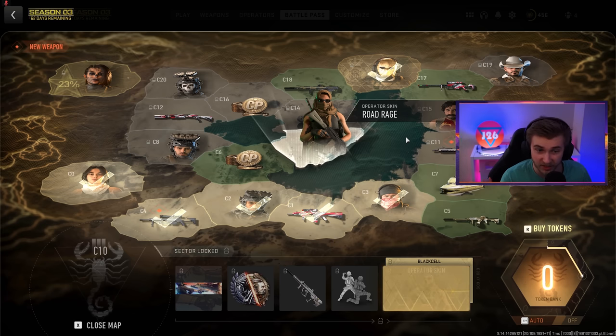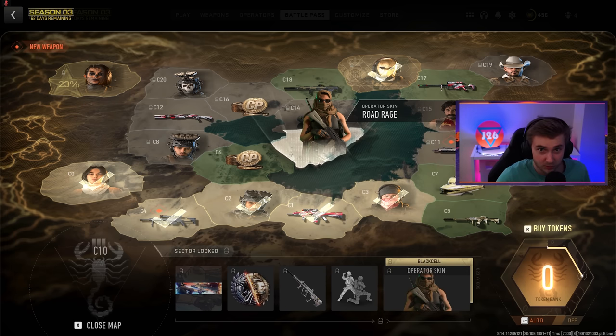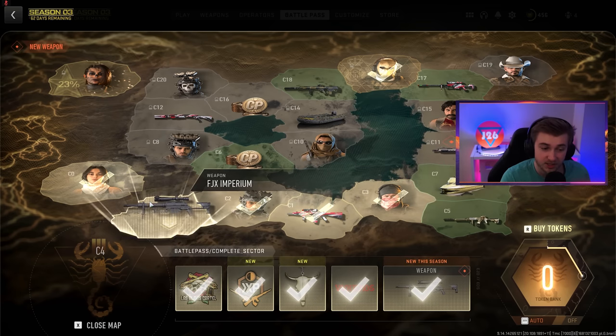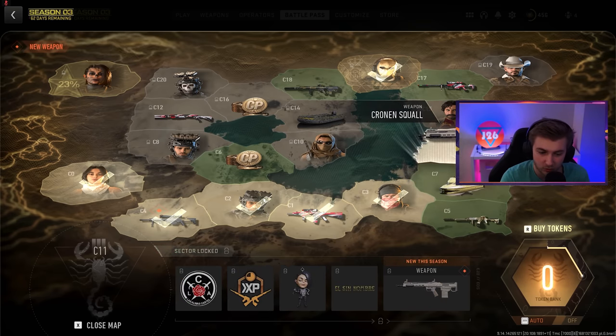The battle pass is out as well as the Black Cell upgrade thing. Personally, I would not recommend getting Black Cell unless you want to spend some money — spend your money how you want. It just gives you alternate versions of skins that are in the battle pass. I don't think it's that worth it, but it did help me get to the Intervention faster, which was nice. I've gotten probably 3 battle pass tokens in like the 3 hours I was playing the update, so it seems like the rate that you get battle pass tokens is really, really slow, because I haven't even gotten close to getting the next battle rifle yet.